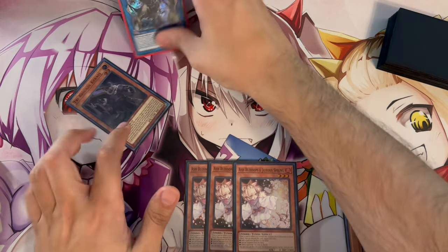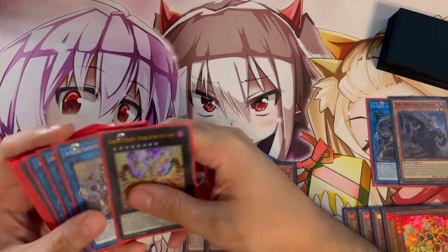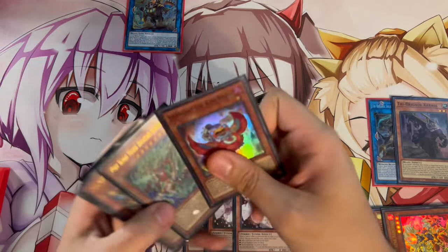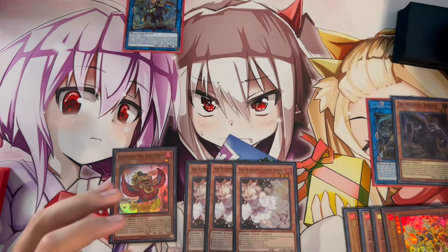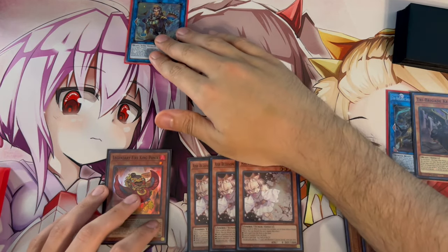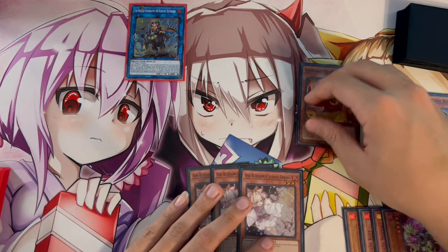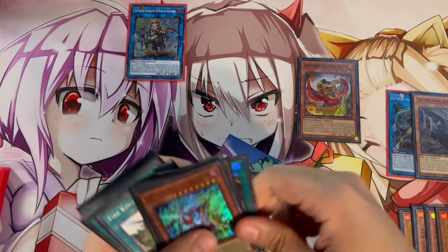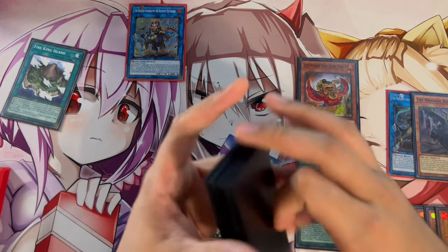Omen doesn't have anything to banish at this point, but that's fine — the only reason you summon it is to link it off and use its search effect. Use Omen and Keras to summon Bearbrumm, then activate Bearbrumm to search a Ponix — it can search any Winged Beast, Beast, or Beast-Warrior up to Level 4. You still have your Normal Summon, so Normal Summon Ponix and activate its effect to search Sanctuary.